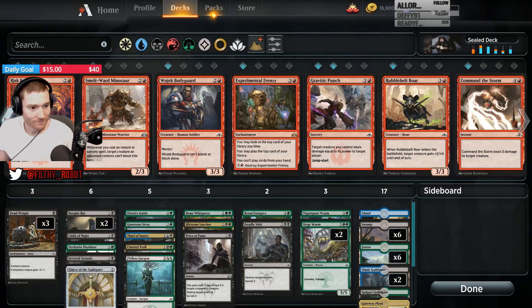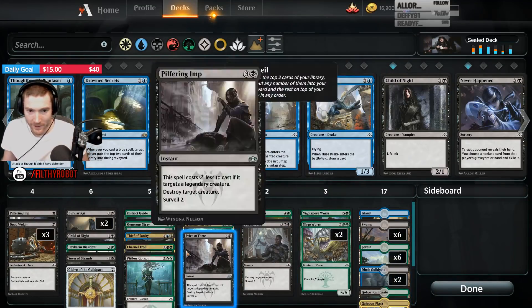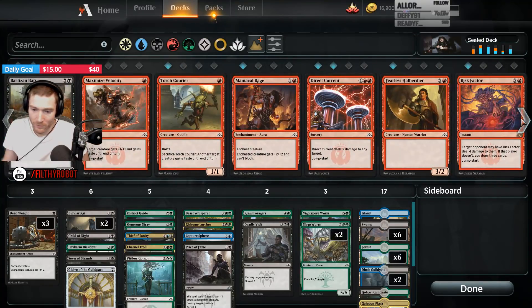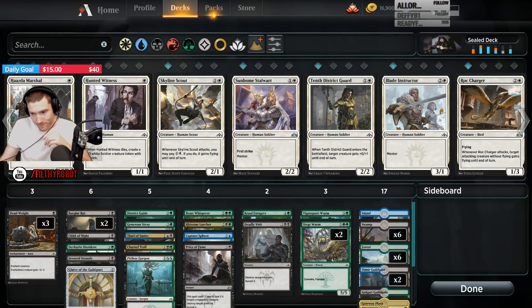I don't know, chat. Creature count right now is 15 — I'd like it higher. Imp's a good one to get into the graveyard. I could splash Capture Sphere — maybe reasonable. I'm already splashing blue for Thief of Sanity. Do we get another creature in instead of this Glaive? I have a ton of removal already.